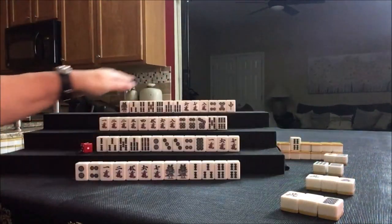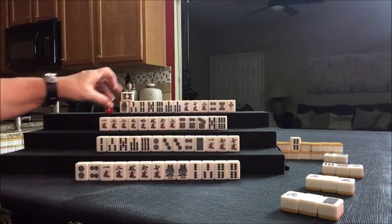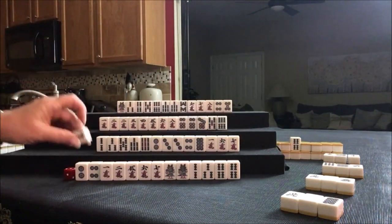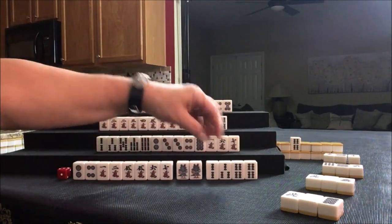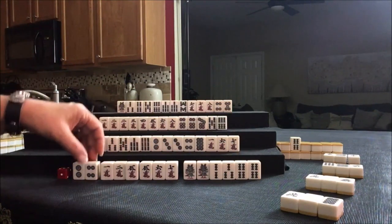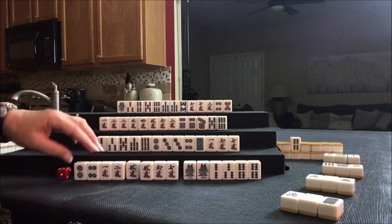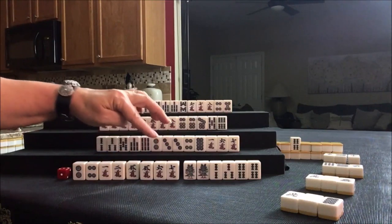Drawing green dragon. Everybody's playing Pinfu. West draws 8-bam: 6-7-8, maybe. Let's get rid of the red dragon. 5-crack — now we have a pair, 2-3-4, potential for Dora, 5-6-7, 1-2, 1-2-3 potential. We really don't need another pair.